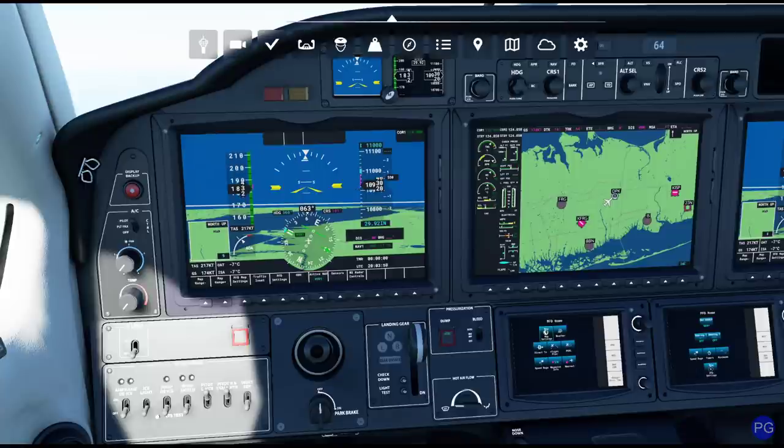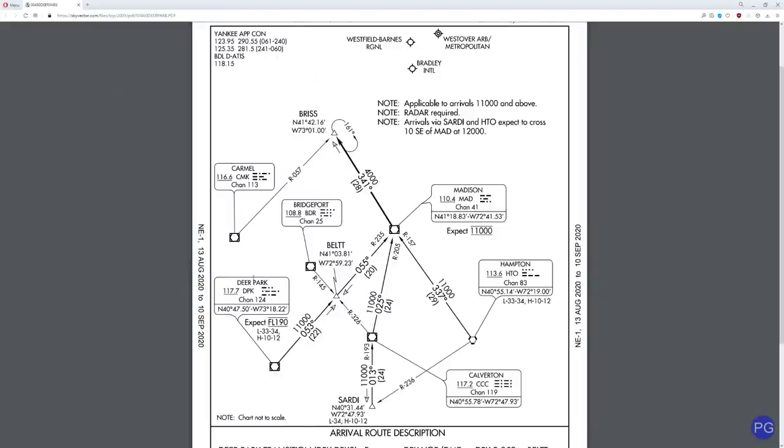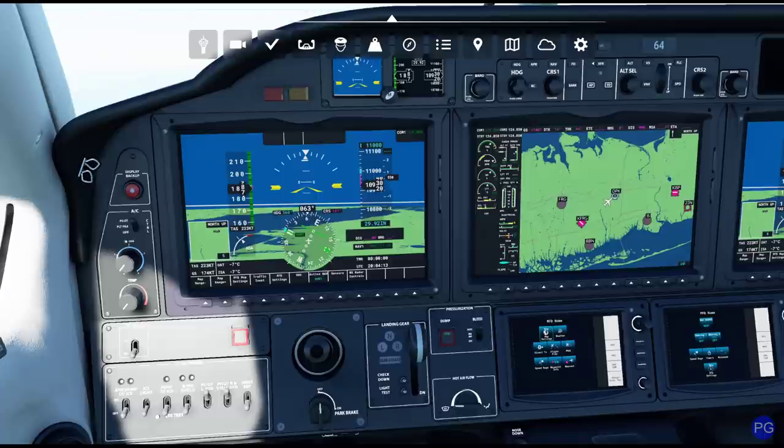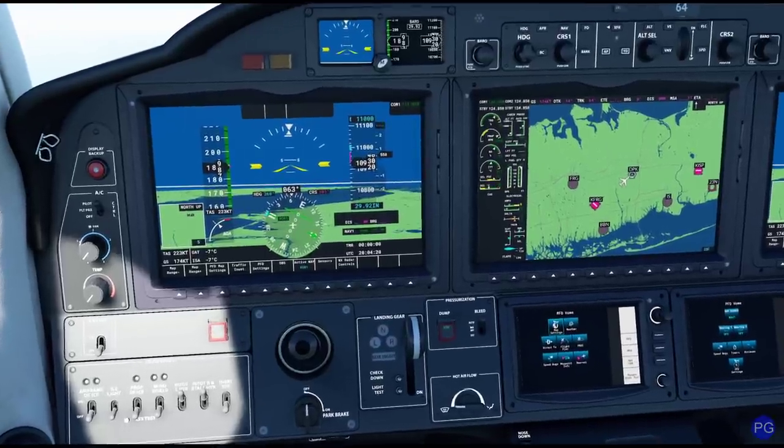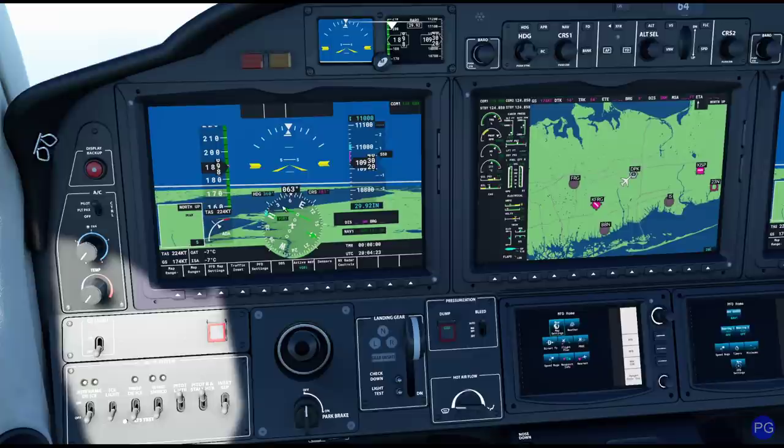First things first, if you remember our approach chart from last time, we're going to be flying the Deer Park arrival — I should say arrival, not approach, I'll confuse that a few times. We're going to arrive over Deer Park, then go down to 11,000 feet, cross Belt, go over to Madison, and scoot all the way up to Briss, maintaining 11,000 until we get there, then swinging over and dropping down to 4,000. I've already tuned our navigational radio and switched our CDI mode over to VOR mode so we can track this.